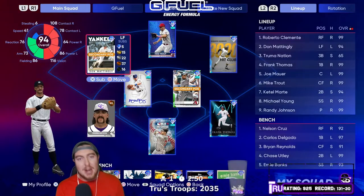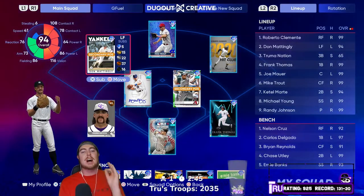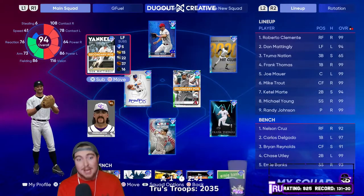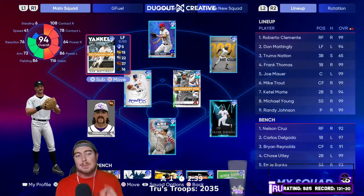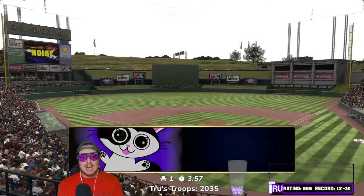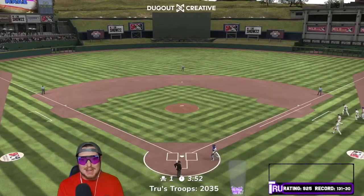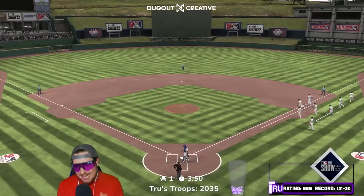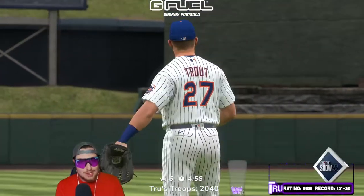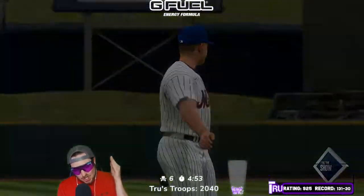He is a primary first baseman but we're going a little off the wall this game and playing him in his secondary position of left field. This card can also play third base and right field, but we've got him in left. Let's jump into a legend ranked seasons game. We're going out on the road to Oak Street Park, aka dead ball stadium. Our opponent is 74 and 41 — pretty darn good. Donnie baseball is hitting in the two hole to get as many at-bats as possible.